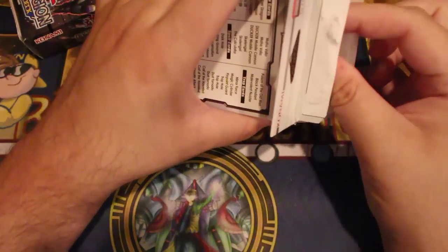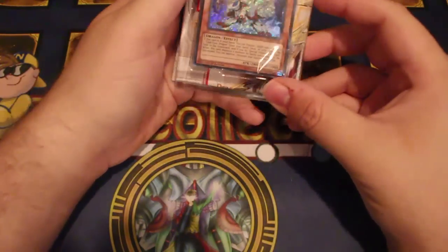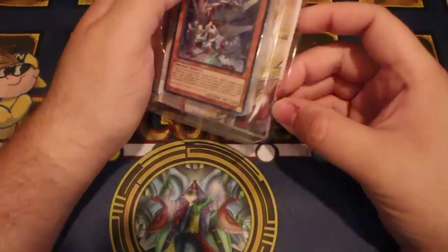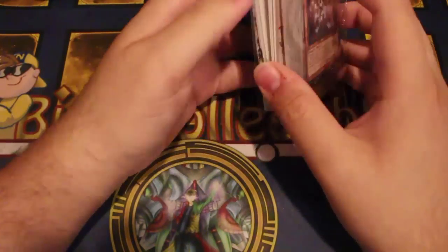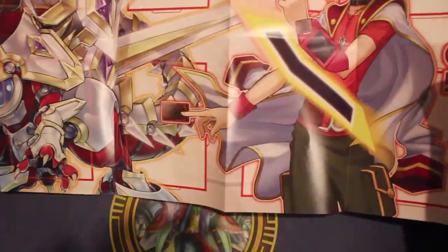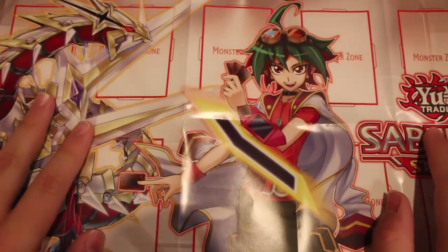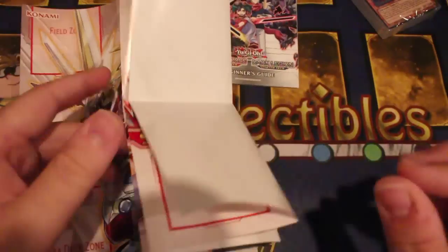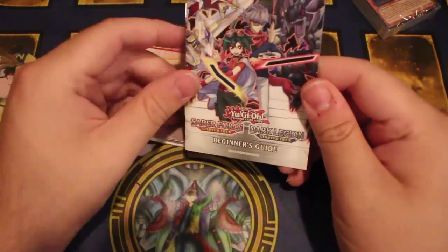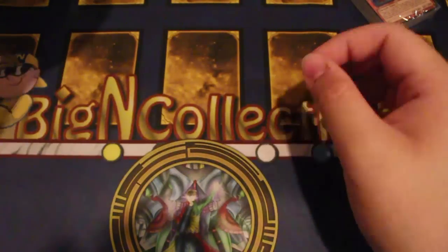I believe these starter decks aren't that amazing, but — wow — first time I've ever seen a secret rare in a structure deck or starter deck. I wonder if this play mat is only of... yep, it's only of Yuya and his Saber Force Dragon. And the trainer's guide — we don't even get a new basic. That's kind of cool. So we actually get a secret.